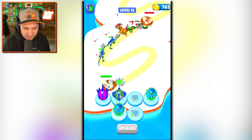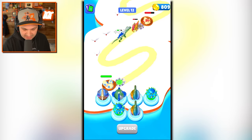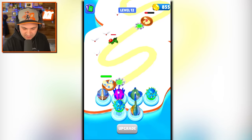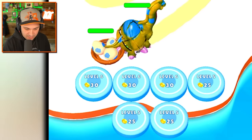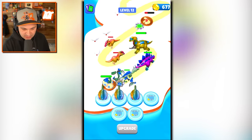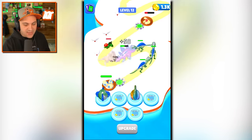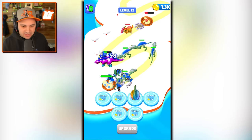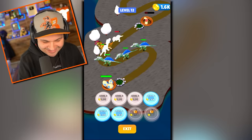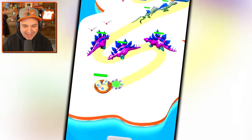I'm starting to think the strategy is to spawn a really big dino — the biggest one you can muster — and then have a bunch of slightly weaker dinos behind that. That's my observation, so that's what I'm going to try. We're almost there, just need a few more eggs. Brachiosaurus and then start spawning these boys — get a Stegosaurus and then a whole bunch of Spinosaurus right behind.